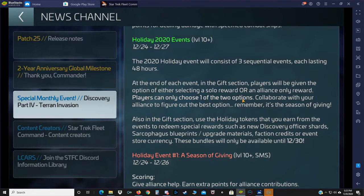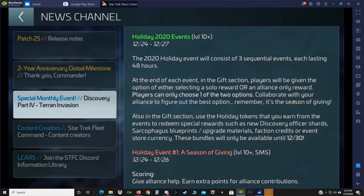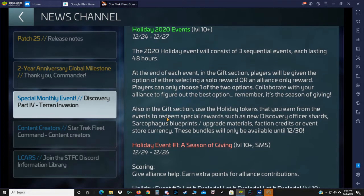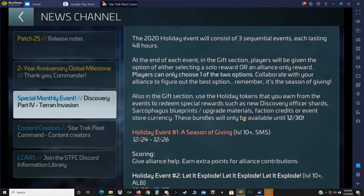The 2020 holiday event will consist of three sequential events, each lasting 48 hours. At the end of each event in the gift section, players will be given the option of selecting either a solo reward or an alliance-only reward — players can only choose one. In the gift section, use holiday tokens earned from events to redeem special rewards such as new Discovery officer shards, Sarcophagus blueprints, upgrade materials, faction credits, or event store currency. These bundles will only be available until December 30th.